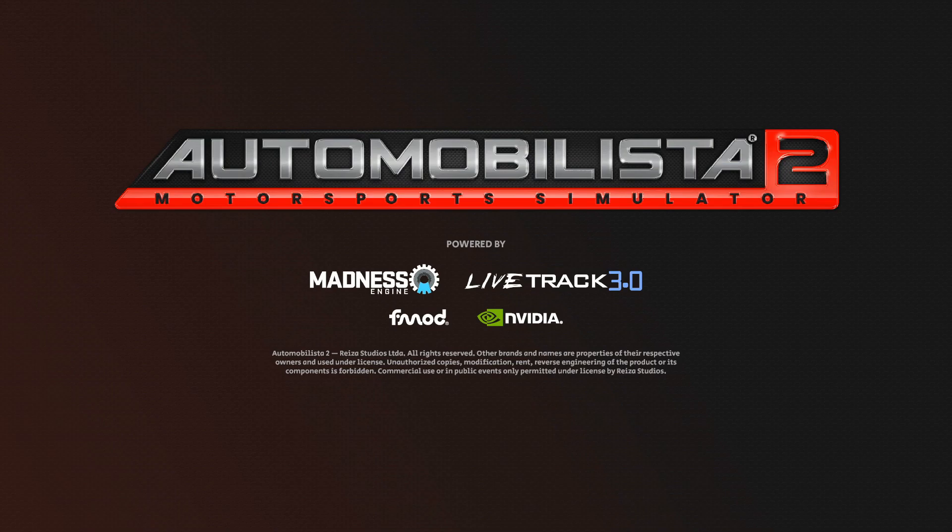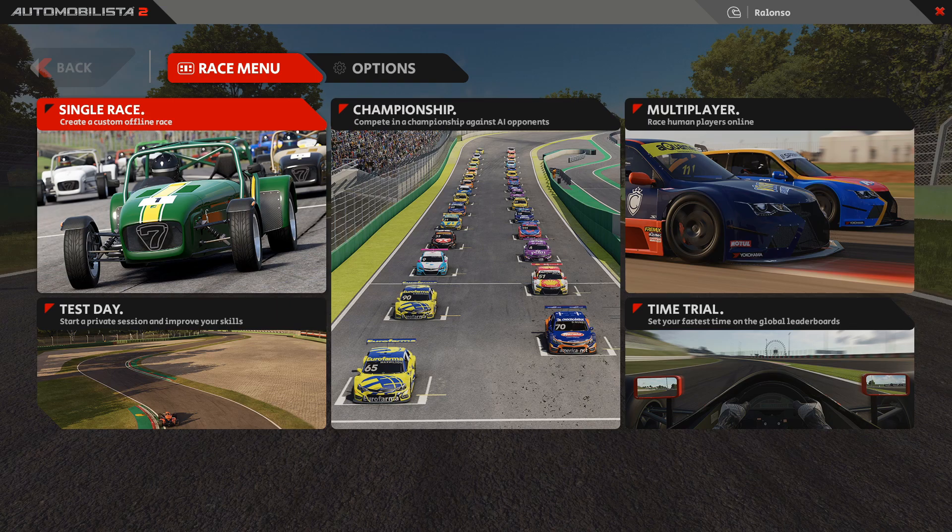Automobilista 2, the Beta, based on the Madness engine. Welcome back for our next session with Automobilista 2 Beta. After our last session, we surprisingly experienced that some kind of animated pit crew is already available in this sim.